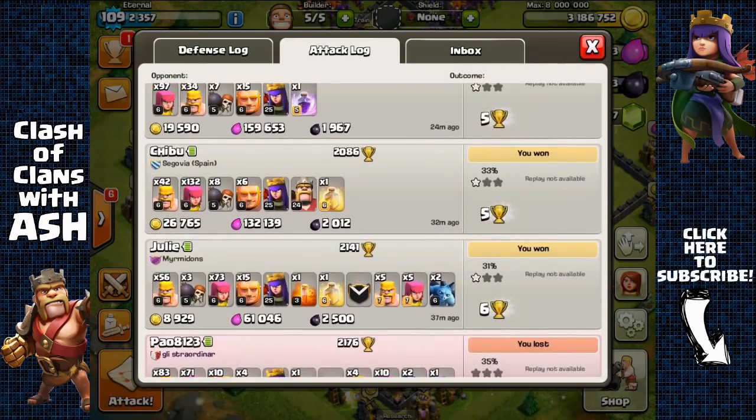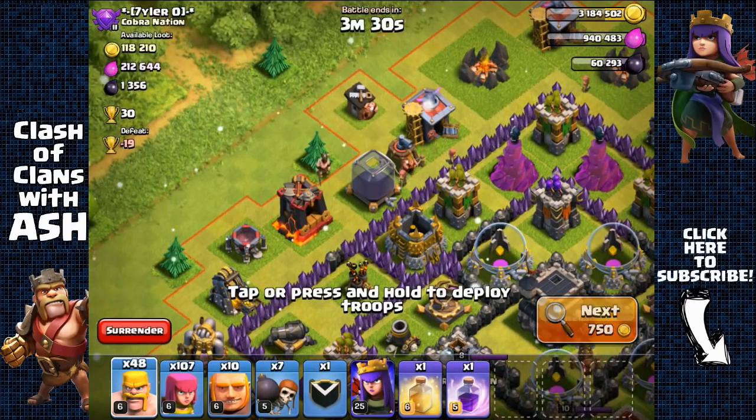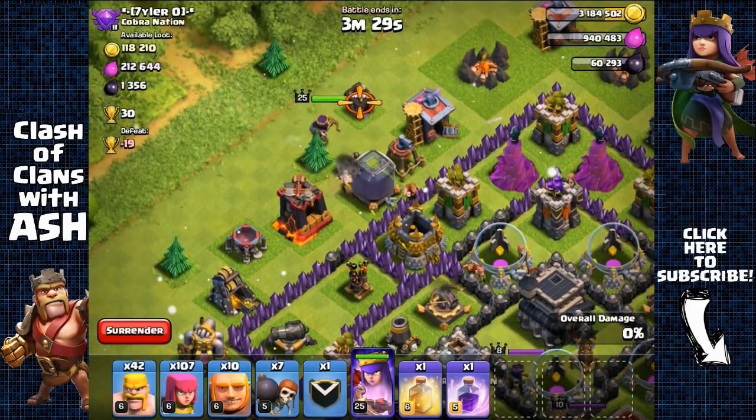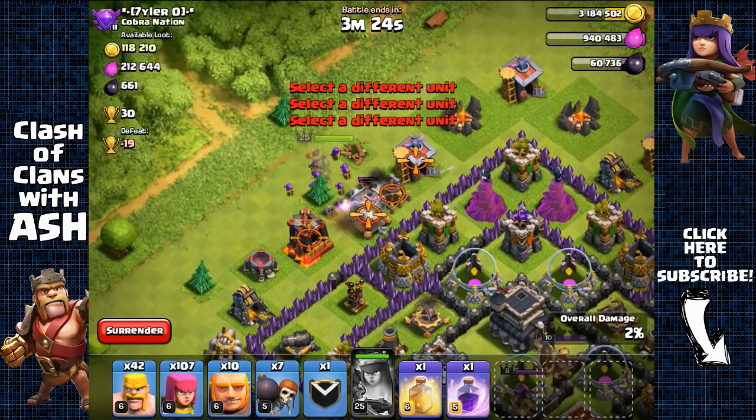Some free Dark Elixir — going for that with barbarians and Archer Queen, then heading out. 878 free Dark Elixir — nice.